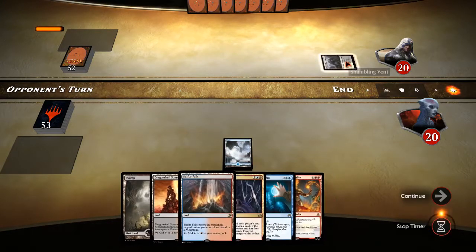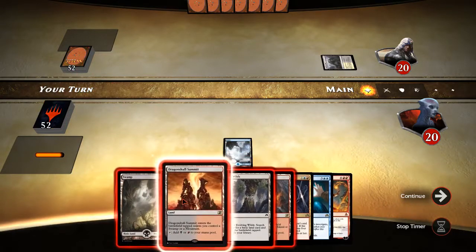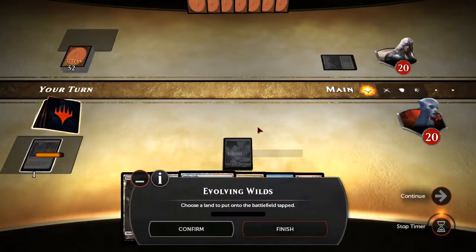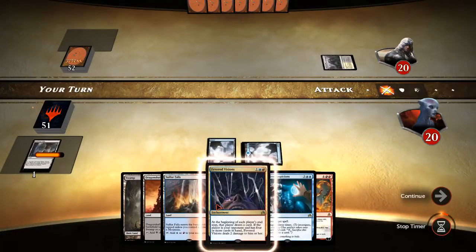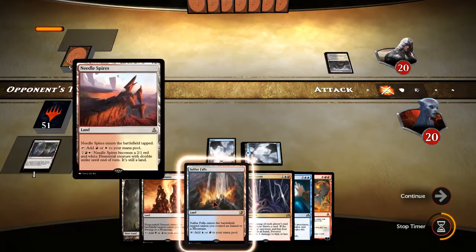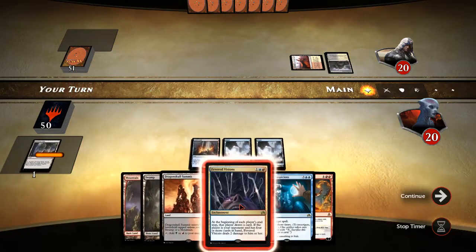It's a black-white Shambling Vent, so we've got double blue, double red, double black. I think we need to go ahead and get another blue, because blue feels like it's the most important. Let's go ahead and get some more blue, then probably put this Sulphur Falls down and start doing Fevered Visions next turn. Sulphur Falls — Fevered Visions comes down.